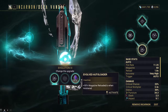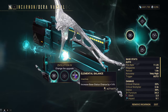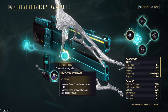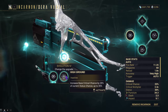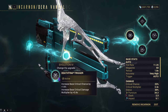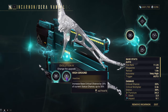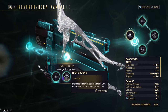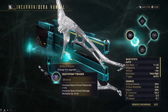Evolution 4 gives us Death Trap Trigger, High Ground, and Elemental Balance. Death Trap Trigger increases base crit chance by 14% and crit damage multiplier by 0.4. High Ground increases base crit chance by 25% of current status chance, up to 35%. Elemental Balance increases base status chance by 14%. Death Trap Trigger is much better than High Ground because even with a ton of status, the crit chance increase from High Ground isn't good enough, and running purely status on this weapon doesn't make sense.